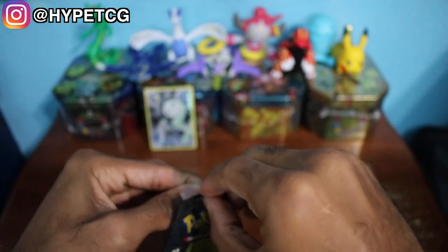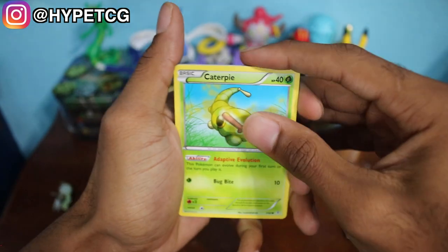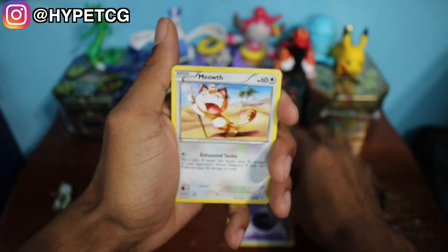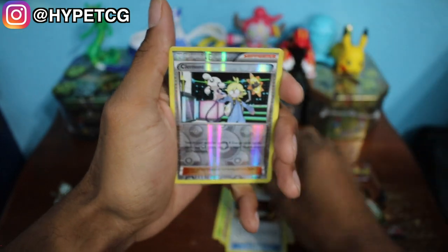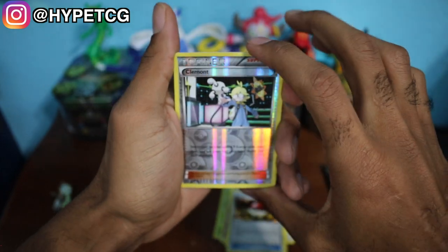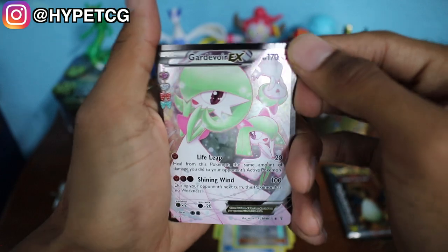We're gonna go ahead and start with Pikachu because Charizard is my favorite Pokemon. The pack trick is three and three on this one because of the Radiant Collection. Here we go — we have a Caterpie, a Psychic Energy, Meowth, Tangela, a Fletchling, a Persian, a Pokeball, a Reverse Holo Clement right there, and a Gardevoir EX right here looking very nice.